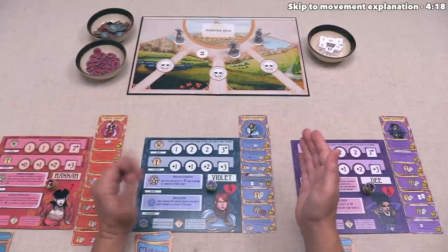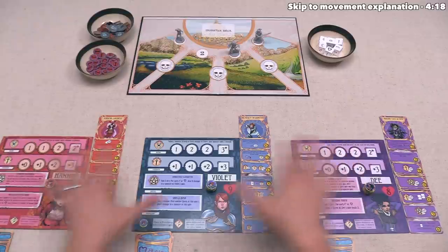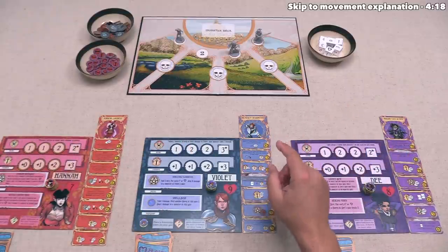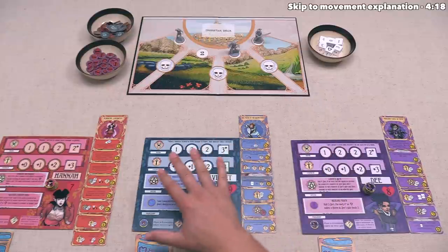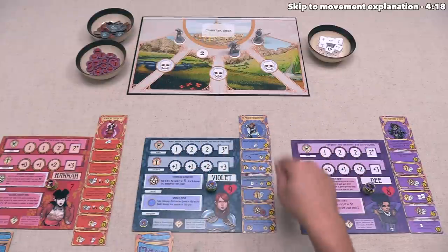Normally in these videos I take on the role of one of the players, but since this is a fully cooperative game, we will be controlling all of them together. Every round is split up into four phases: the first is a preparation phase, then a monster phase, after that a player phase, and we end each round with a regroup phase before moving into the next round.